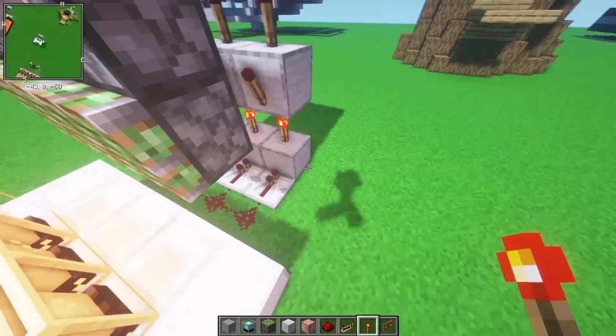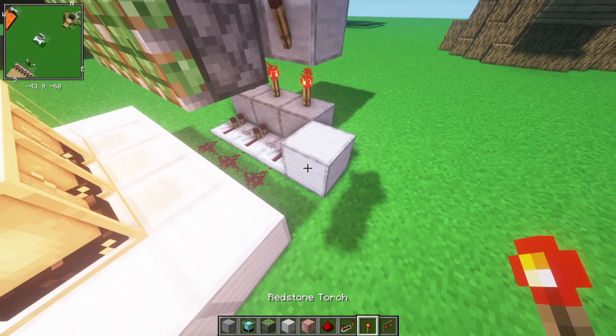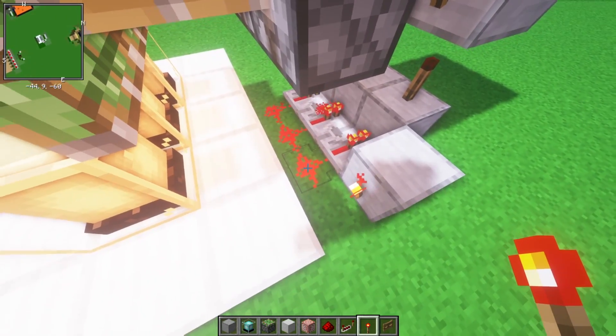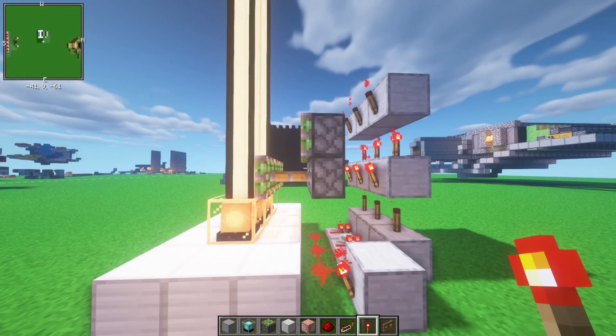And if you go to either side — I want to go to the right side — put a block next to one of the repeaters with a redstone torch connecting to this dust. And now you can see every time you break or place this torch, the pistons swap.